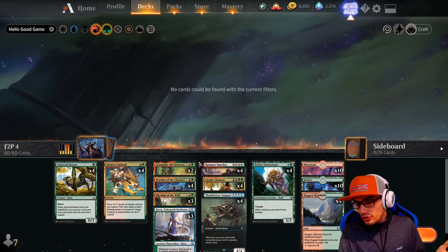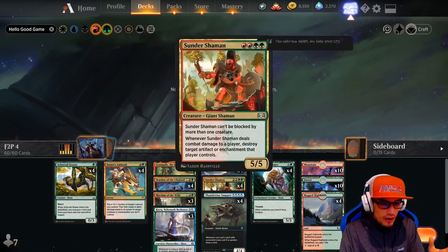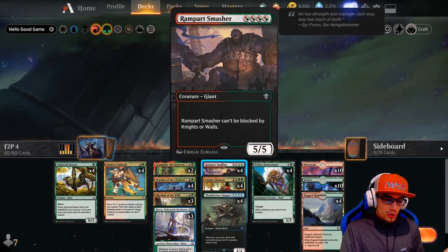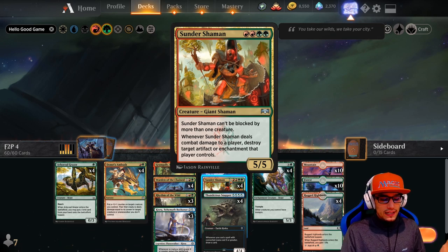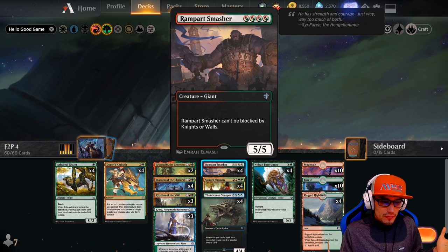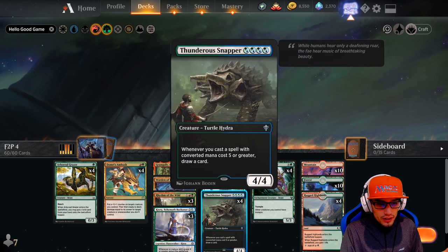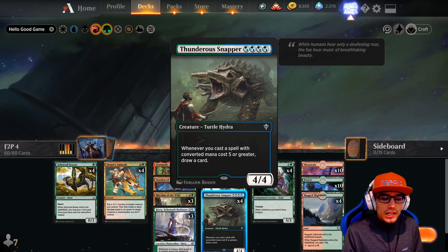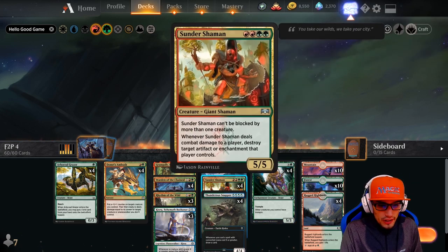Moving on to the next turn, we're doing any of the above — just filling out things we didn't get to do. If your opponent has artifacts or enchantments you want to destroy, get the Shaman out so he can attack and get those dead. If it's just an empty field and you can smash home, get your Smasher there, activating your draw off Beckoner. Or if you're playing the long game and need to draw without Kyora out, get your Snapper out to give you the option to draw when Forerunner enters the battlefield.